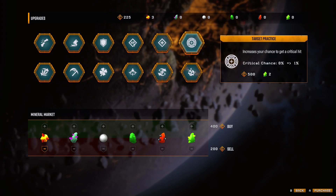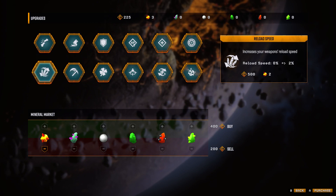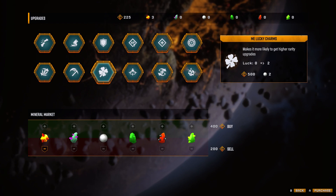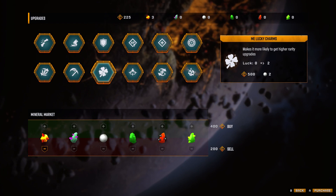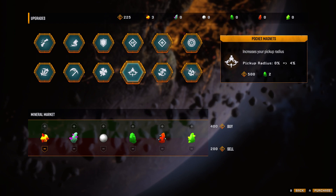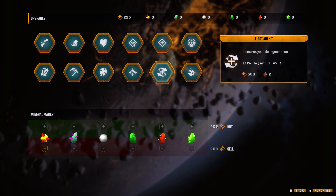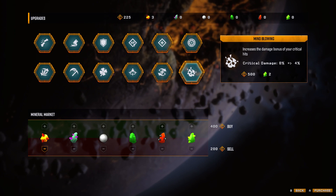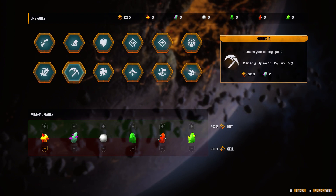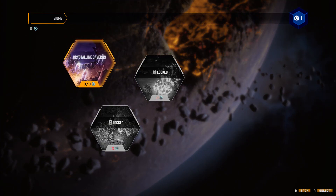Increases max HP. I notice I can't afford any of these yet because I only have 225C. Reload speed, mining speed, more likely to get higher rarity upgrades. The cards it gives me when I level up — kind of reminds me of Tesla versus Lovecraft. Pocket Magnets: I can put points into that from out here. First Aid Kit increases life regeneration from zero to one — that's a good one. Increases the damage bonus of critical hits. And there's a Mineral Market — I can trade these for others. Let's jump back in since I haven't unlocked anything specific.